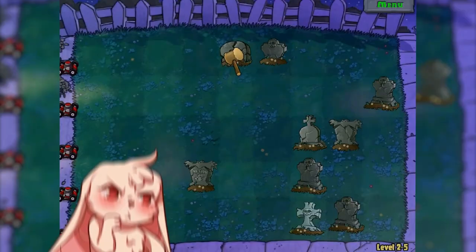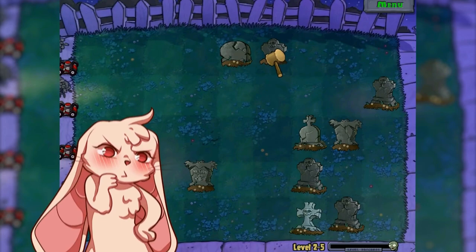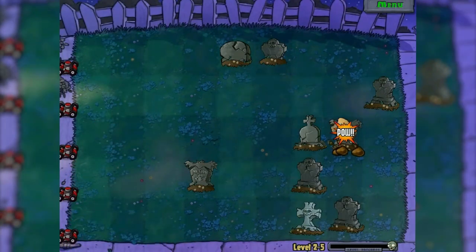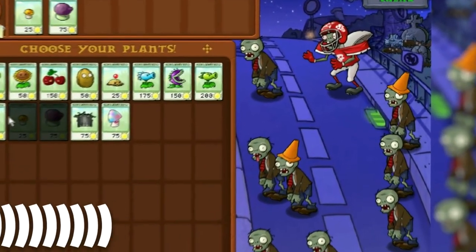Level 2.5: the grave is on the fourth cell — what should I do? We don't have the right to plant a grave buster there, but probably to hit a zombie too. Although I think it does not go beyond the challenge. Level 2.6 — hi, I've got some bad news for you.